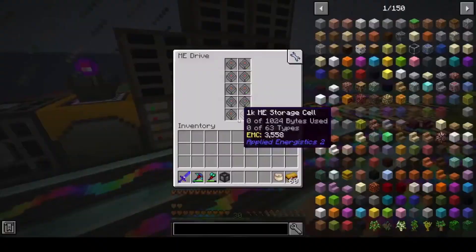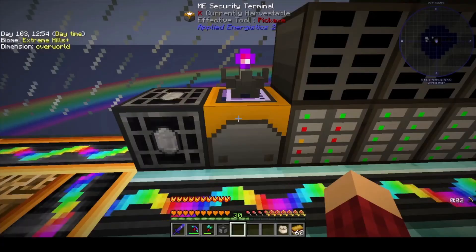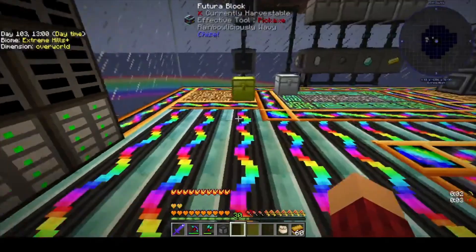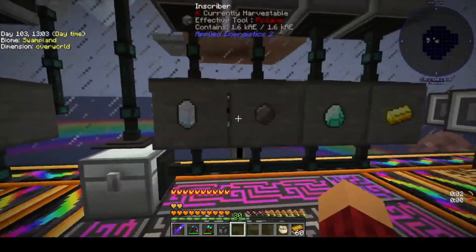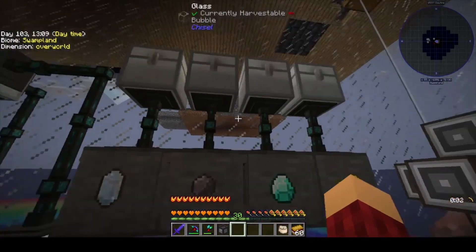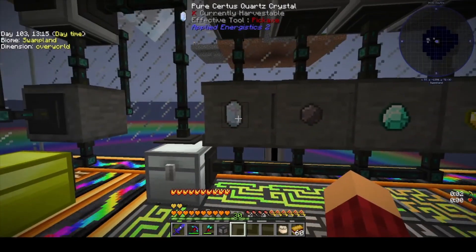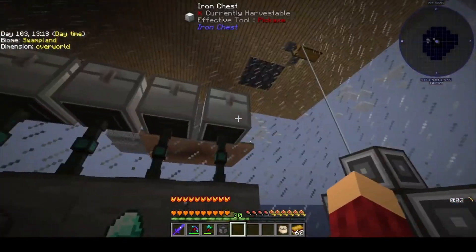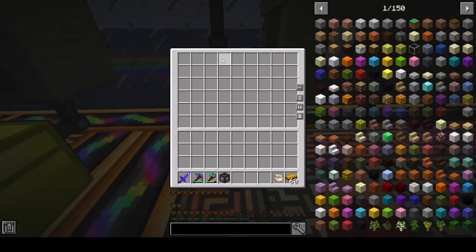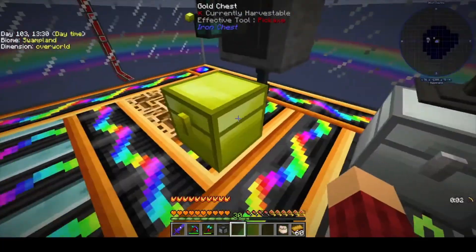And then we have our disk drives — this is just how many I had made, so I put them up. We have a network, a security terminal, a wireless access point, and then this is where our crystal growth chamber is. And then here are our inscribers, and I actually got it fully automated. So I marked them — this one's gold, this is diamond, this is silicon, and this is pure service. You put the items in up top, it makes the processors, they come in here, and then you put redstone in here and it auto combines, and then they come out here.